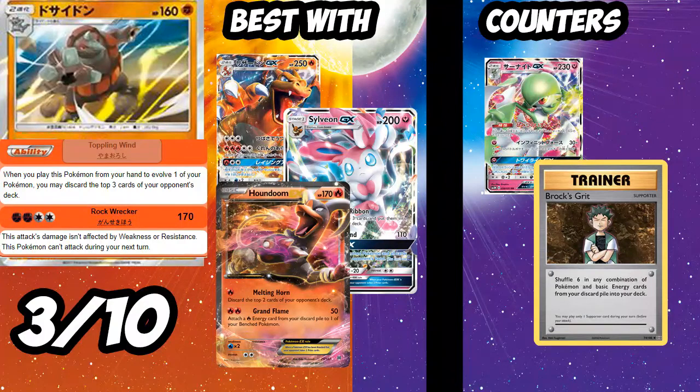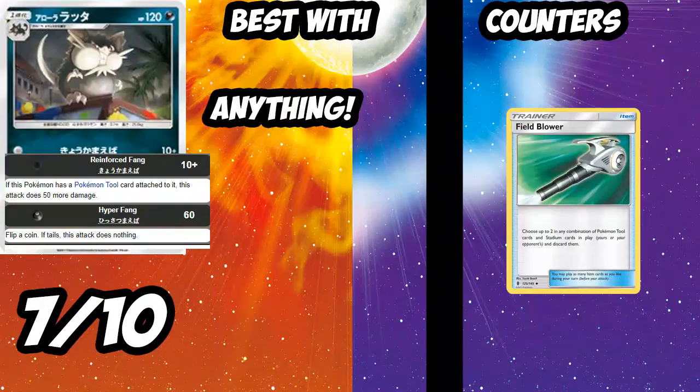Next up is Rhyperior — basically Aggron from the old days. When you play it to evolve, discard the top three cards of your opponent's deck. Combo with Charizard GX's Raging Out, Melting Horn — that can be very deadly. Rhyperior can be reused with Super Scoop Up, Acerola, and Devolution Spray, though being a Stage 2 is clunky. It'll go well with Sylveon, Charizard, and Houndoom for mill. The problem is Gardevoir GX will shut down Rhyperior completely with Twilight GX. Mill has potential with all the cool new cards but Gardevoir will be too good. I'll give Rhyperior a 3 out of 10.